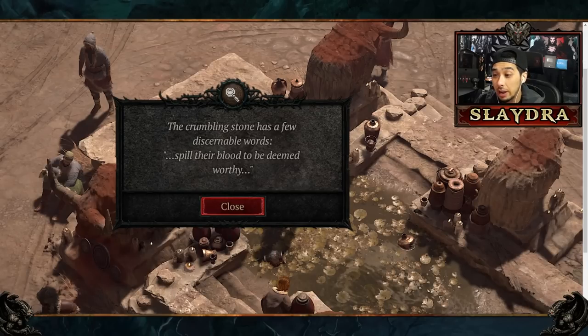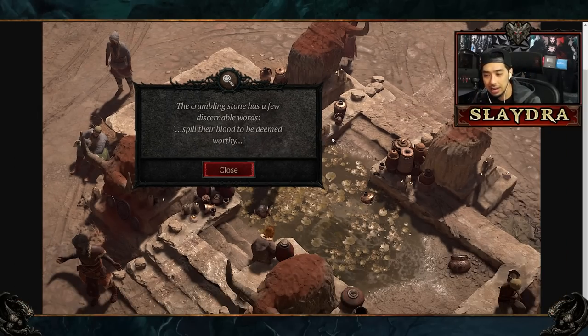We're going to be going down a rabbit hole because it seems to have something to do with a specific area in the game where there are oxen. A lot of people have been wondering what these oxen do. The crumbling stones has a few discernible words: 'Spill their blood to be deemed worthy.' Whose blood, and where do we actually go?